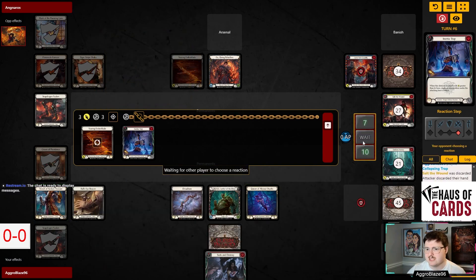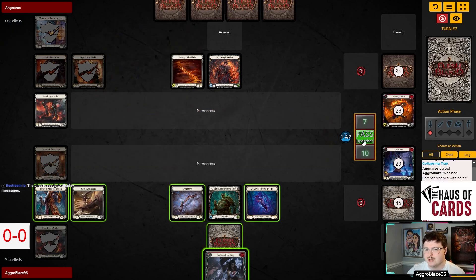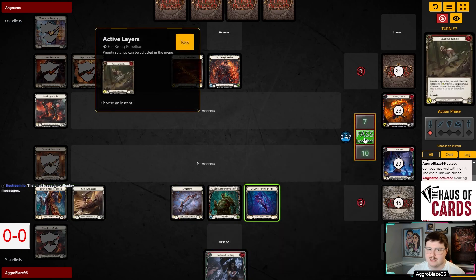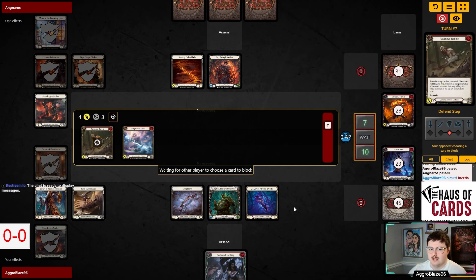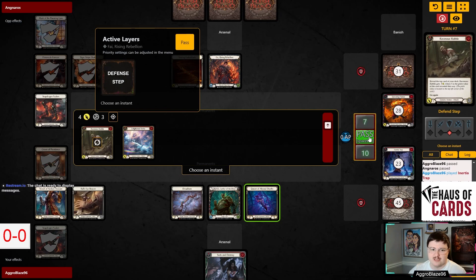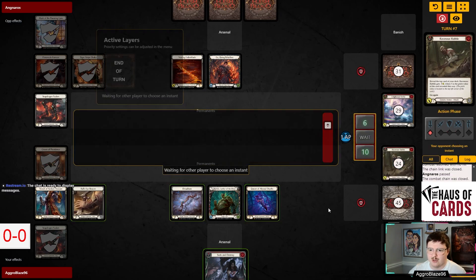We have only seen one blue in eight cards, so there's a moderately decent chance that there's a blue on top — I hope not. It appears there's a better chance there's a red on top. There might have been a world where I'm supposed to block with the Inertia Trap and try to get value out of it last turn, but I think pushing damage here is the better way to do it.